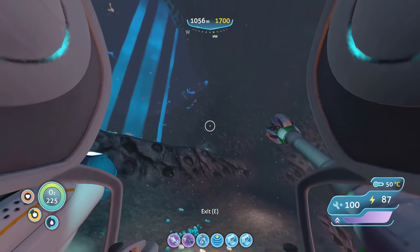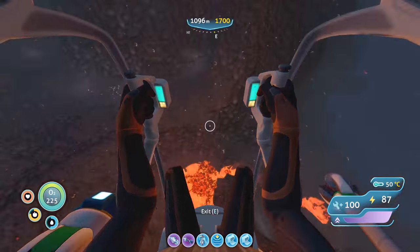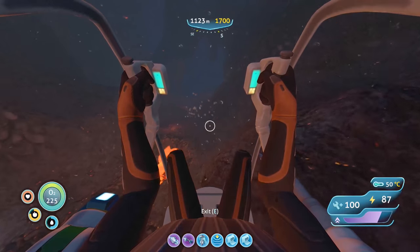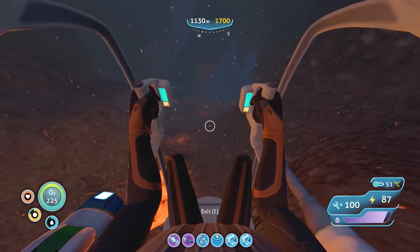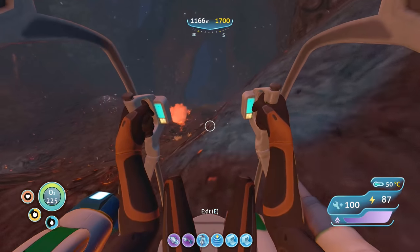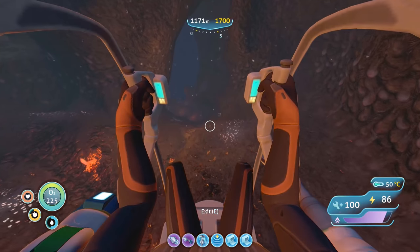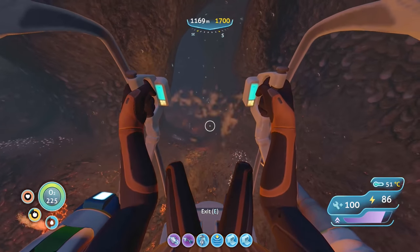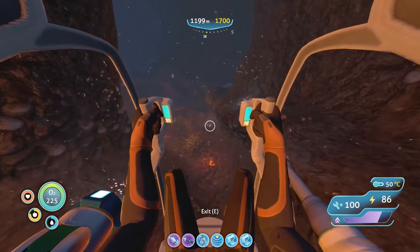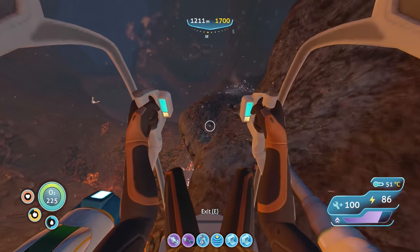All right guys, back! I'm here in the lava area — there are like triplet waterfalls. I'm going to go the same direction as the first time we came down here. We need to watch out for those lava slugs or larvae or something — we don't want them attaching to our prawn suit. You guys left comments saying those things suck energy out of your prawn suit. Down this deep and far from our cyclops, we definitely don't want to risk losing any power.